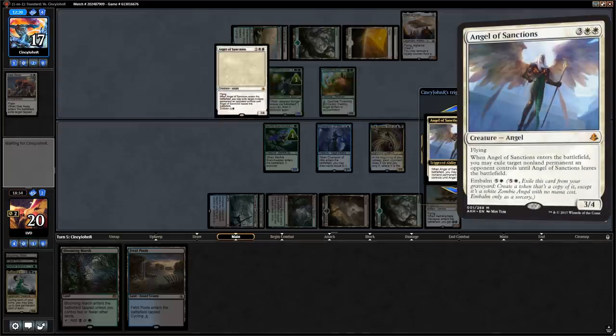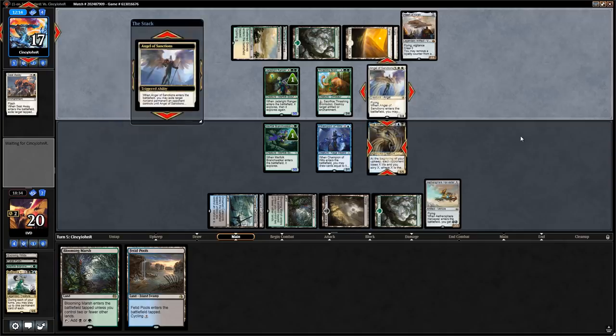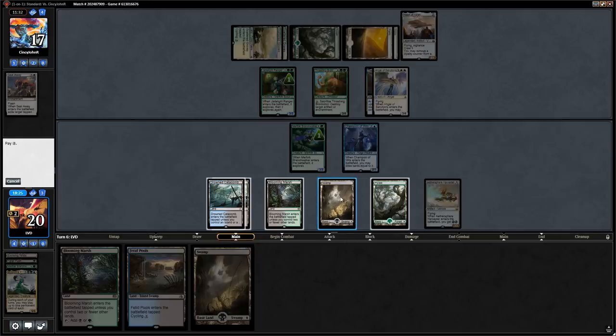Angel of Sanctions is going to get rid of the Scarab God unfortunately, so we won't be able to untap with it. Time to find our spot removal — Vraska's Contempt would be excellent at exiling the Angel. No attacks from the opponent. We untap, draw just a Swamp, so let's cycle Faded Pools and keep up green mana in case we draw a Brontodon.